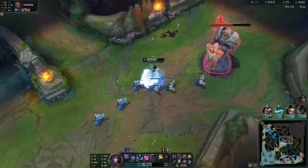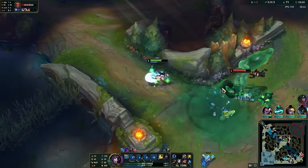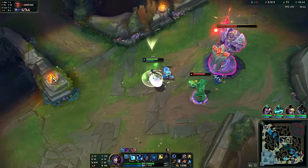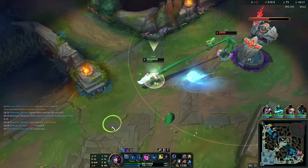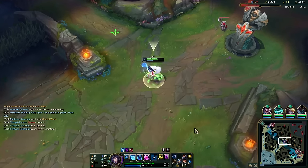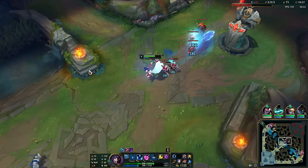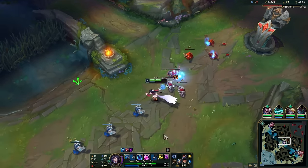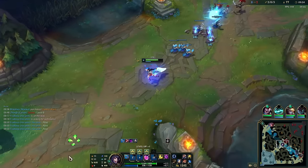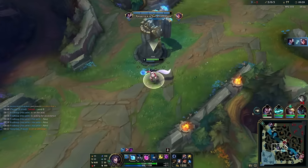We keep getting plates. We're completely fine. We shove this wave and leave immediately — Zac could easily Q and auto. If there's nothing for him to grab, we're safe. Then we run all the way back to base because we know Katarina will try to stop our recall. She's a very aggressive player.